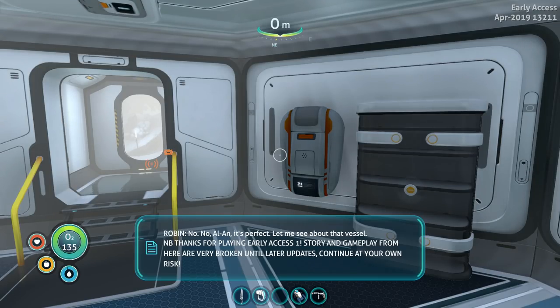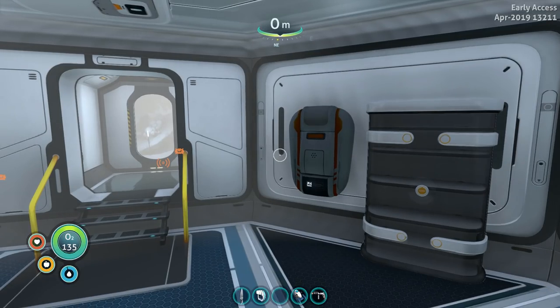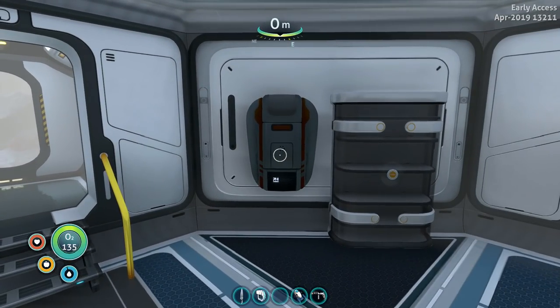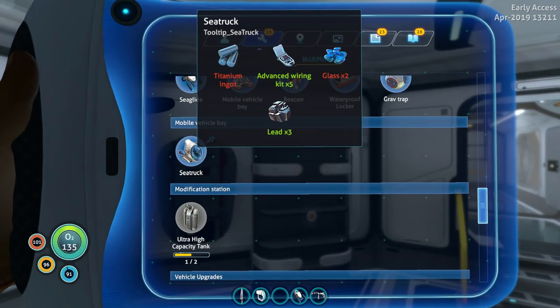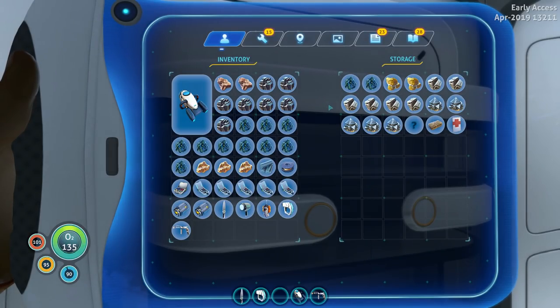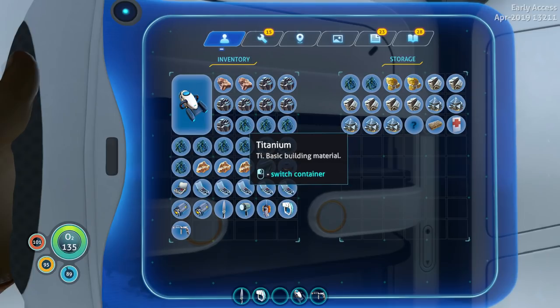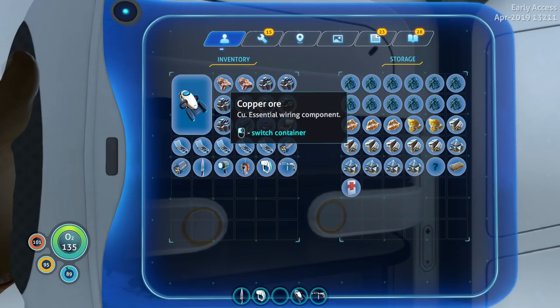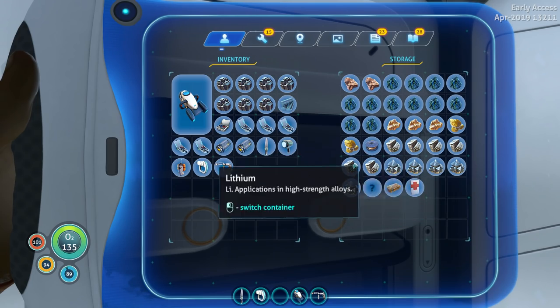Let me see about that vessel. Alright Alan — looks like we've reached a storyline. This is about where it ended last time, only we didn't have the sea truck. It has taken me about 45,000 years to build all the things that I need for this goddamn thing. Titanium — I've got one of them in the locker. Glass times two — I can build on the way back. Lead, advanced wiring kit — yes. I'll leave my titanium here, my gold, my copper, and my copper wire — I'll be coming back at some point.